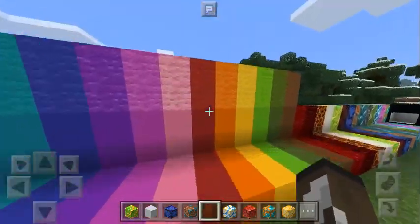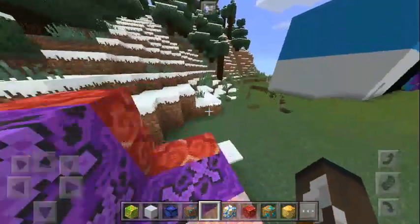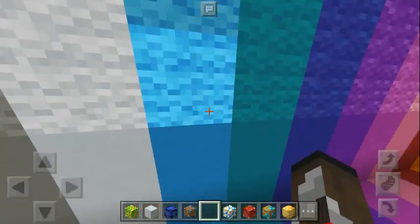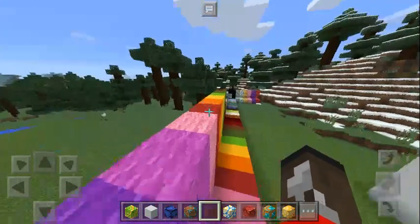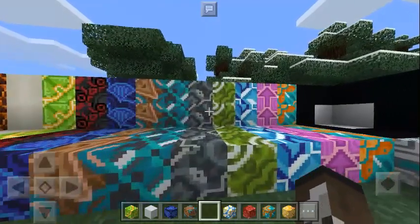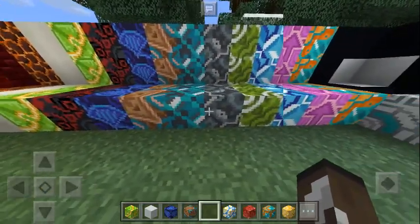Recently there was a post from Jens Bergensten telling us that wool will have a new texture. And yeah, look — it's cool! And look at this, this is the main attraction of the show. How crazy is this?